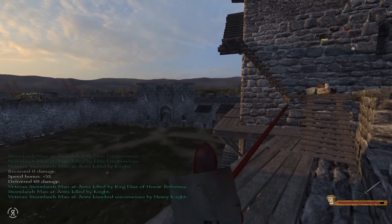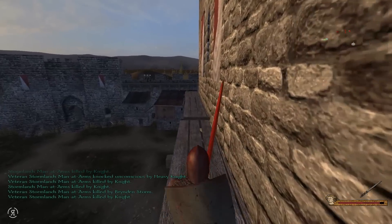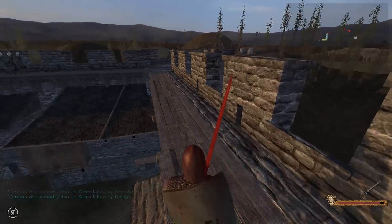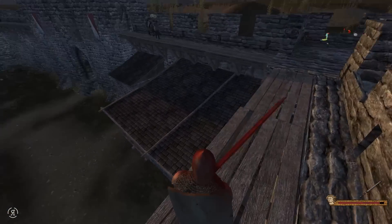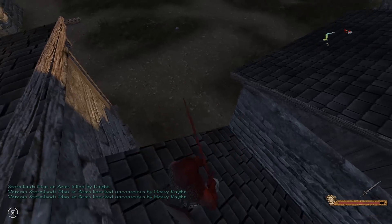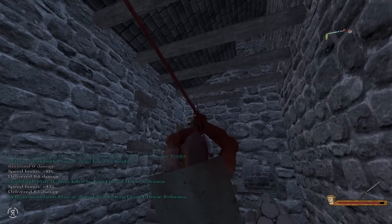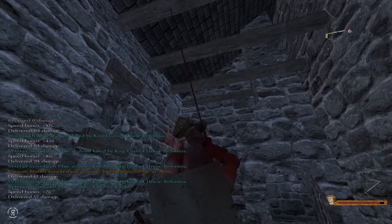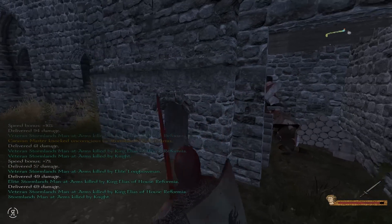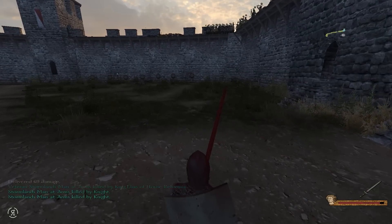We do have a couple of units in that small structure over there which is going to prove rather tricky to eliminate — they are all in that small cramped space. I'm going to be jumping down here. How many do they actually have stacked up in here? Usually it's quite a lot but hopefully not this time. It actually doesn't seem like that many at all — great. And there it is, every single opponent has been eliminated.